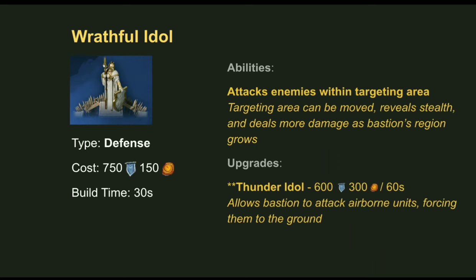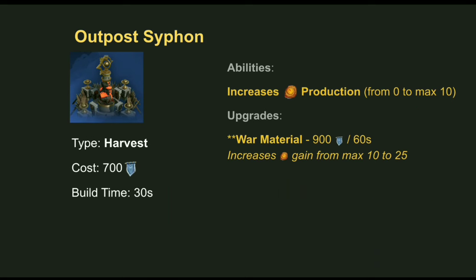For the arcane conduits, there are four building options. The defense bastion, called the Wrathful Idol for Stormcast, attacks enemies in a chosen targeting area, reveals stealth, and deals more damage as its region grows. Upgrading to the Thunder Idol lets it attack airborne units and force them to the ground. The Outpost Siphon lets you harvest Realmstone — it costs 700 Command to build, but generates up to 10 Realmstone per conduit, which upgrades to 25 Realmstone.